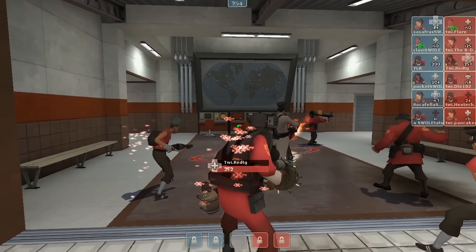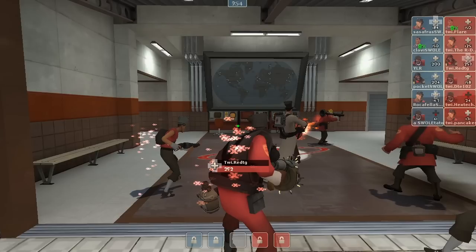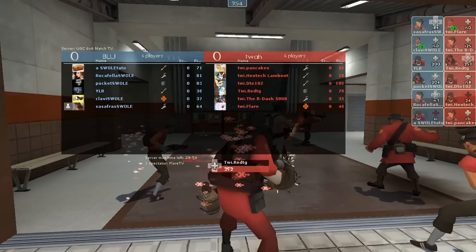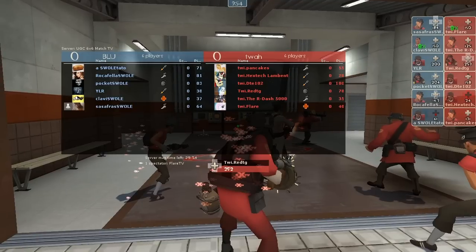Hey everyone! Welcome to KipTV. I am Kip and today I have a sixes match from UGC Sixes. It is Red Steel — Swole Patrol versus Team Wicked Instinct. For Blue we have Swole Patrol: Swole Tato is Soldier, Rockefeller Swole is Scout, Pocket Swole is Demo, YLR is Soldier, Klevis Swole is Medic, and Sassafras Swole is Scout.